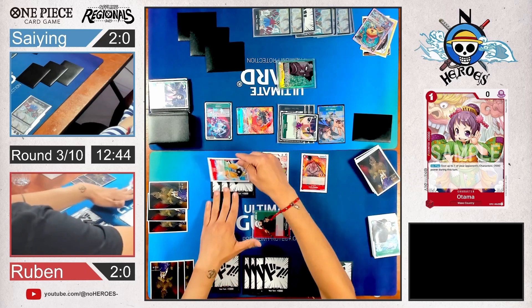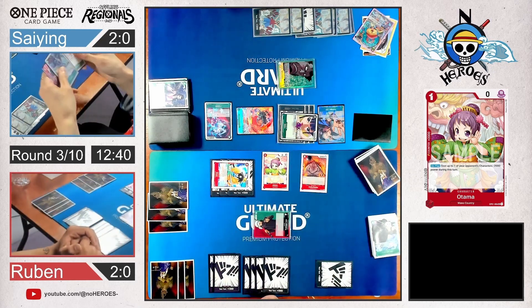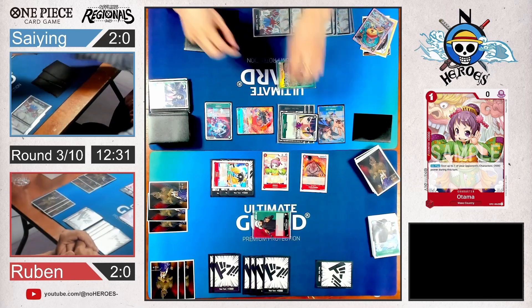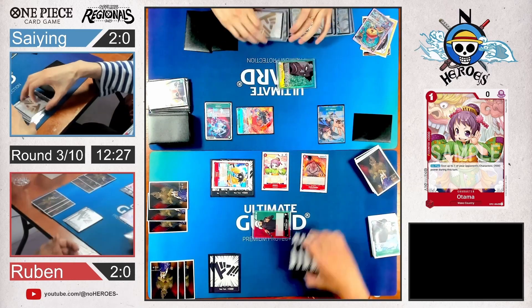There has to come some pressure. He pressures with Brook as well — he needs to get rid of her. Because there are potentially 5 attacks next turn. He can attack twice with Odin, attack with Yamato, with Okiku, and his leader — and potentially with a blocker if he wants to go lethal.